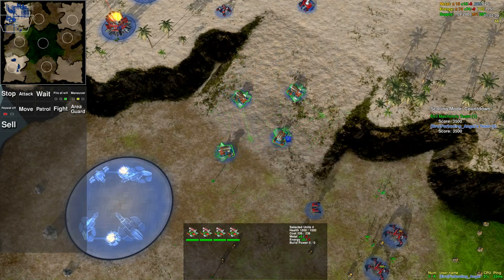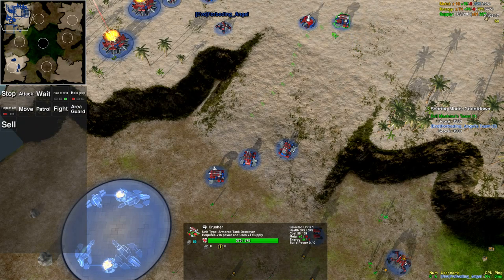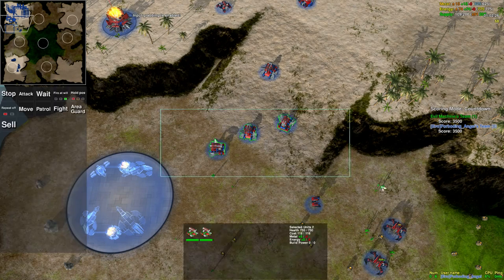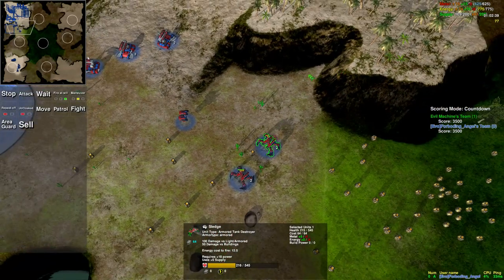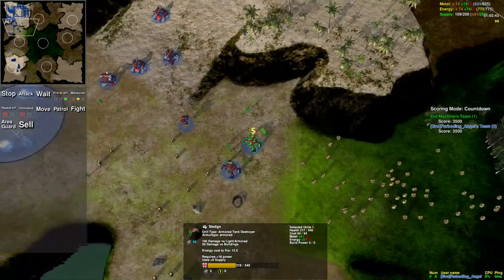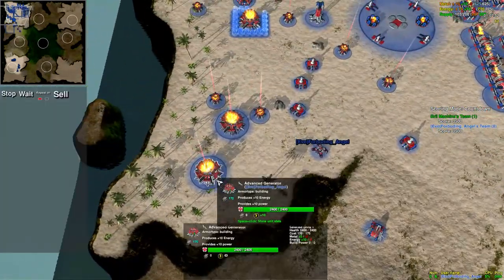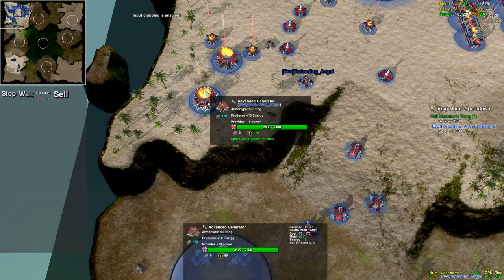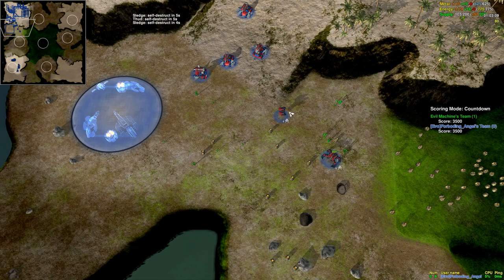Anytime you give a move order it should probably be a line order, unless it's an individual unit. Let's cover selling. When we sell a unit, we get 50% of its price back. The longer the unit took to build, the longer it's going to take to sell — so if you're trying to sell a nuclear silo or advanced generator, it'll take a while. For selling, the hotkey is Shift+S, or you can click the button on the menu. Self-destruct is a way to get rid of units quickly — press Control+D for that.